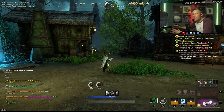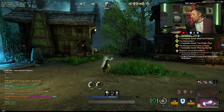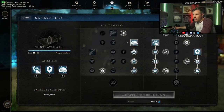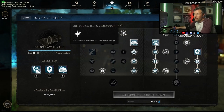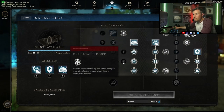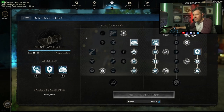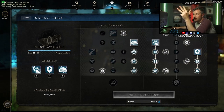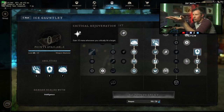Critical Rejuvenation — gain 15 mana whenever you critically hit a target, which is good because we don't have most of the mana regen perks on this side of the tree. You don't want to really run mana pots in war because as a tank you'd probably want health potion, regen potion, cleansing potion, and gemstone dust or oak flesh balm. That's all four slots taken, so you can't really afford to run mana pots in war. Actually having this perk is quite helpful.